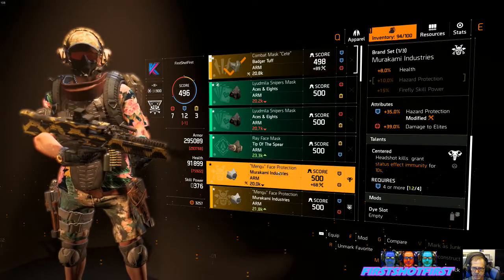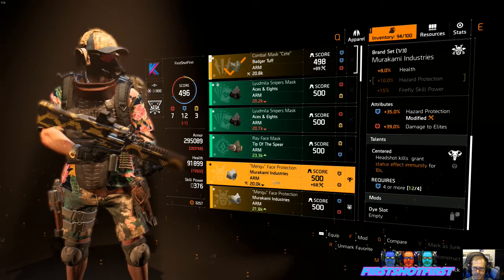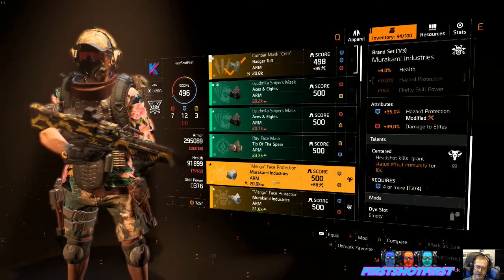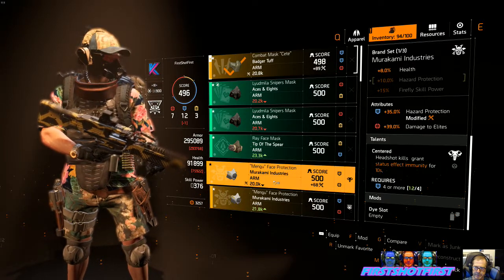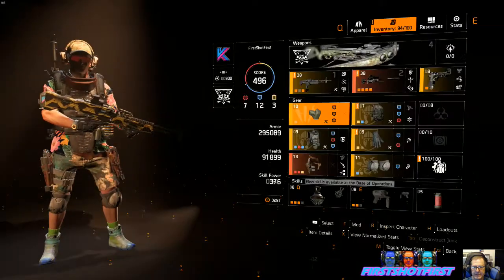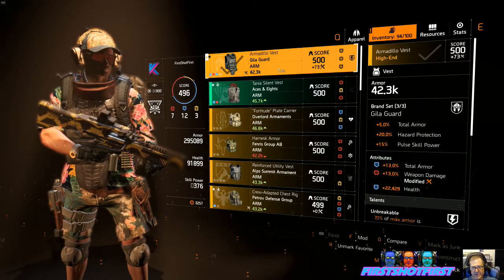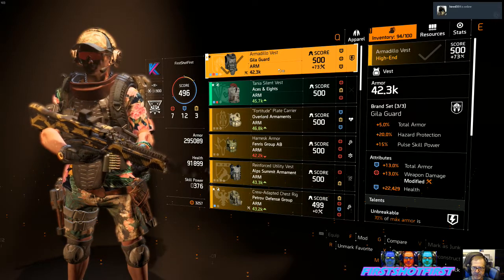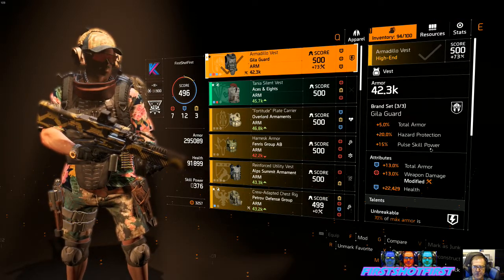Sometimes I'll switch to the Murakami for weasel — that has additional hazard protection and some percent health. I forget to switch back after weasel, which I do. I have three pieces of Guild Guard — that just happened that way, I didn't make a point of it. Because I'm not using the pulse, that's a waste.